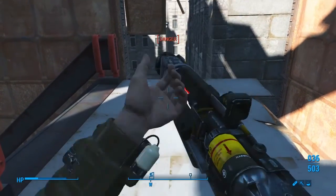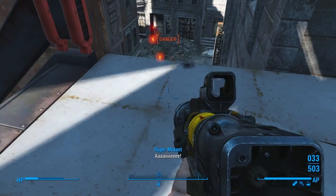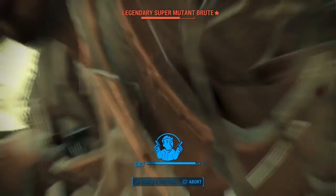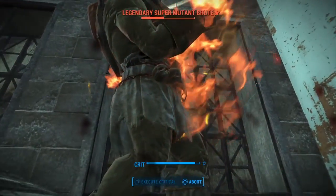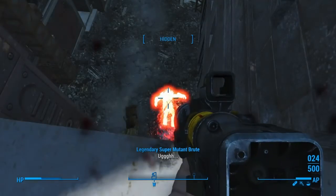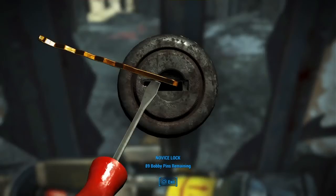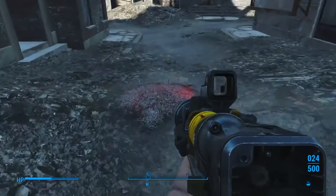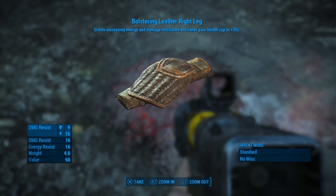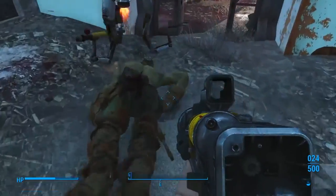Let's reload. Got rid of that one. Give him a critical. Got another one — ha-ha, get out of here, sucker! Come on, have some good stuff. Checking the legendary — it's Bolstering. It does stack though. If you get a bunch of it, when you get really low health you come real stout.